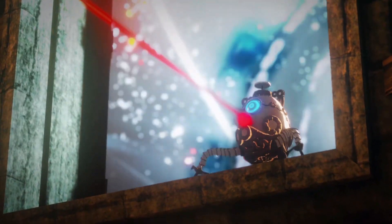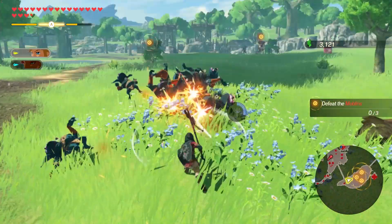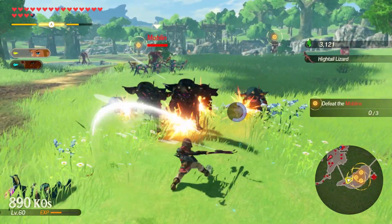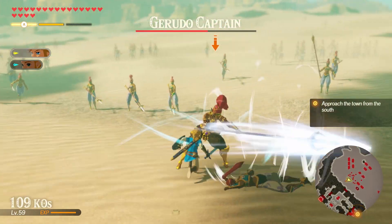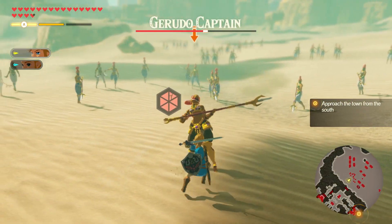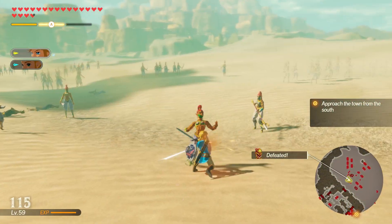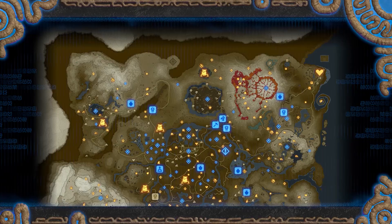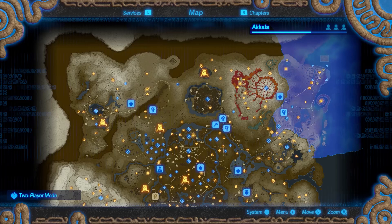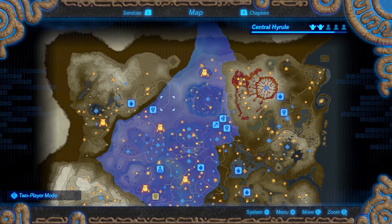Graphically and stylistically, Hyrule Warriors Age of Calamity is nearly identical to Breath of the Wild. Upon a glance, both titles could easily be mistaken for each other. The only drawback with being so faithful to Breath of the Wild is some environment layouts that worked well in that game don't always translate to a battlefield scenario. Fans who are used to climbing over everything in your way may find themselves confined in the battlefields. Most terrain works great, but there were a handful of dead ends and specific entrances that had me focus more on my map than the main action.